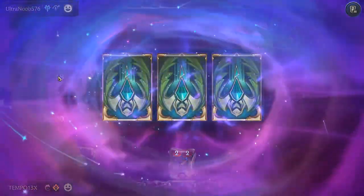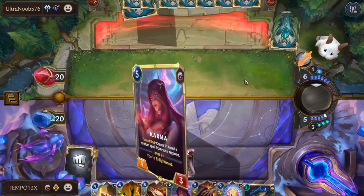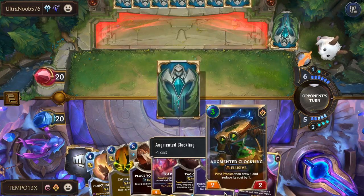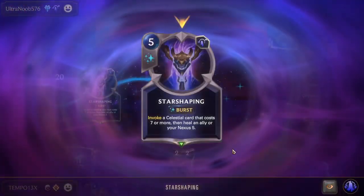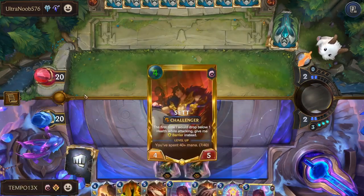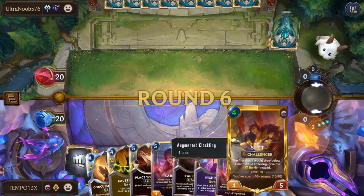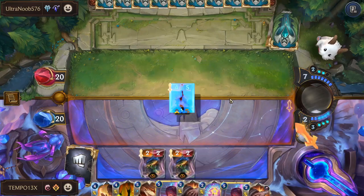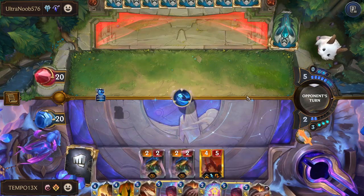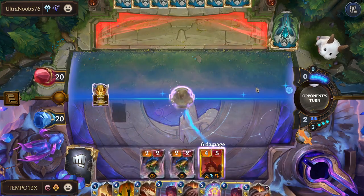They play Star Shaping to get a Celestial that costs seven or more. I got another Karma anyway — I have a lot of Karma, maybe the game's trying to tell me something. Probably not. I'll Clock again. Another Star Shaping — so they're going to be on some really big units turn seven onwards. I do have outs though — I can recall, I can stun. Let's play Set down and see what shenanigans they're on.